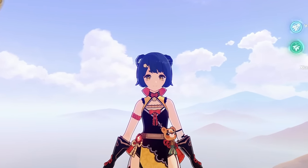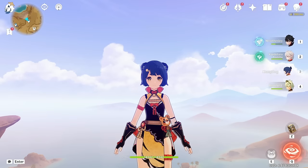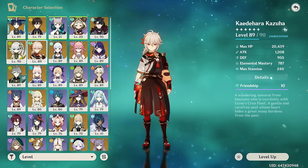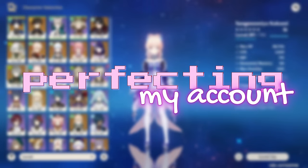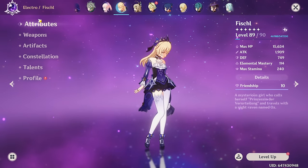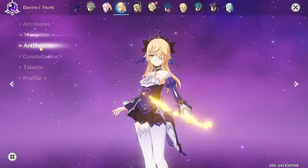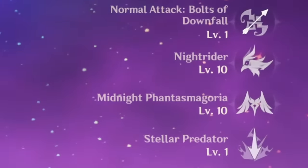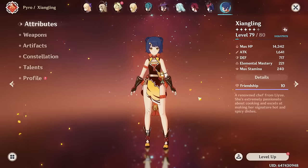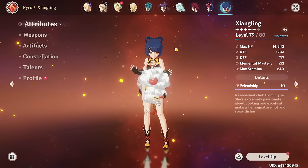I think it's time we build one of our Pyro Archons. And yes, I'm saying one of them — the other one is number 4. As a reminder, Perfecting My Account is a series where I pick one character and focus an entire month on just building them. I try to give them the best weapons, artifacts, max out their talents, give them the best stats that I possibly can, and basically try to make them perfect. Let me show you what she's looking like for now.